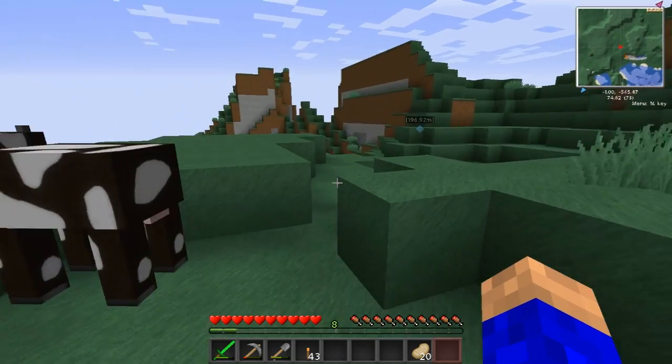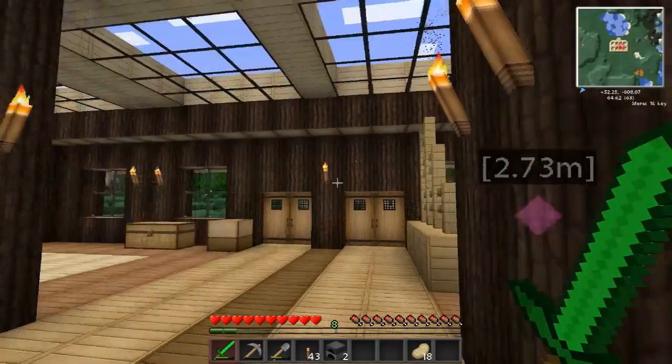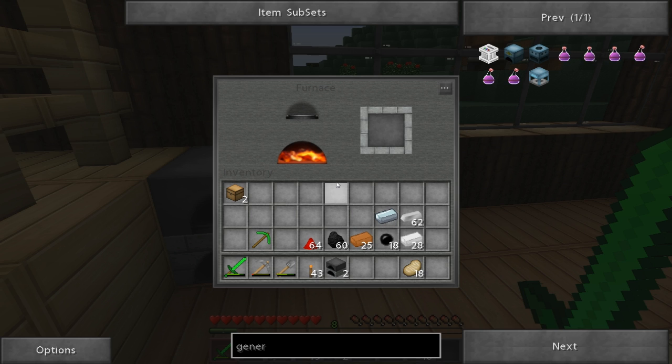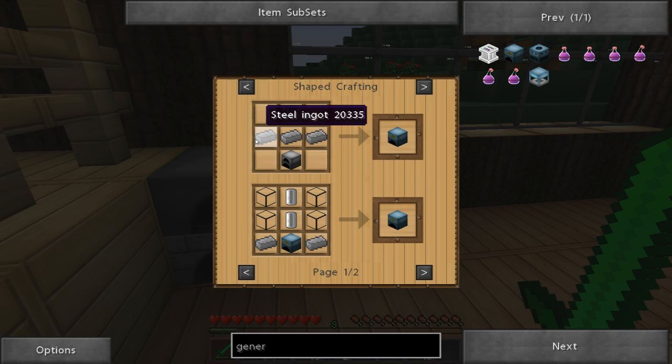Alright everybody, we are back - the move is complete. We are now moved over into our new humble abode. We're going to start making some IC2 machines. Think of them like a furnace but with specific functions - instead of throwing everything into a furnace to smelt, an extractor is like a furnace specifically for resin, and a macerator is like a furnace for iron ores. These machines need power - they run on actual electricity rather than coal like regular furnaces.